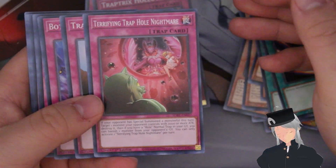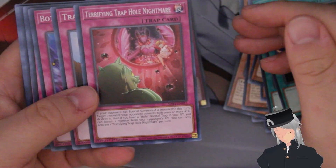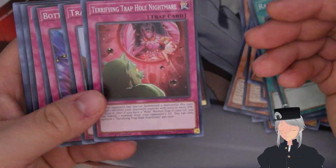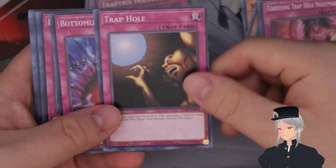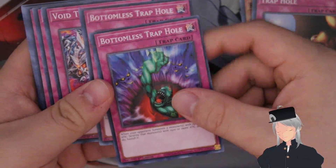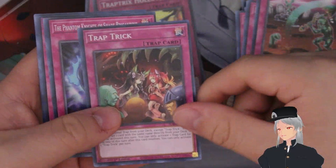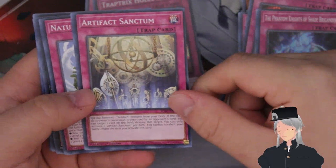Terrifying Trap Hole Nightmare is interesting — kind of like a Solemn Strike. If your opponent has special summoned a monster this turn, target one monster your opponent controls with 2000 or more ATK and destroy it, and if you have a normal trap in the graveyard you can banish one monster in your opponent's graveyard. We also get one copy of Normal Trap Hole, two Bottomless Trap Holes, one Void, two Trap Tricks Hole Nightmares, one Floodgate, Gravedigger and Phantomite's Shade — though those cuts are bad prints.